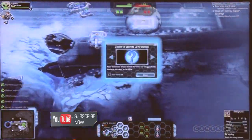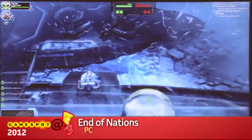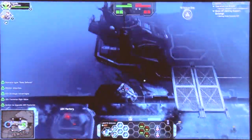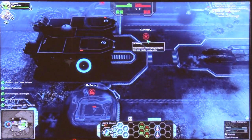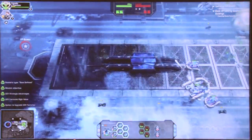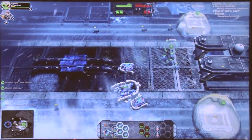This map features an Order of Nations ship that has gotten stuck in the ice up in the Arctic. We have a Liberation Front assaulting the ship, trying to capture the resources from one side, while we're on the other side with our headquarters, trying to capture all the resources and the victory points.